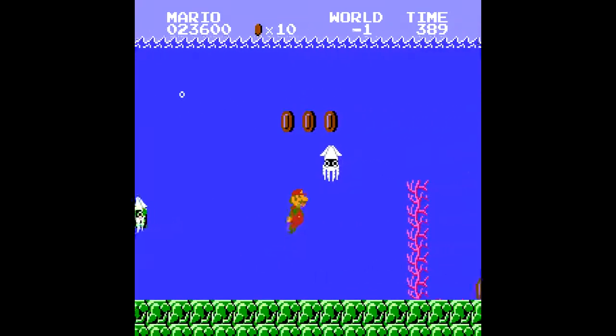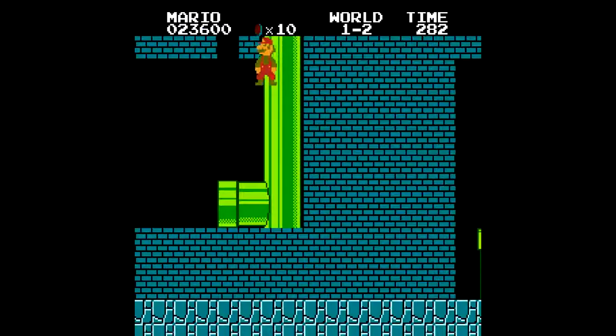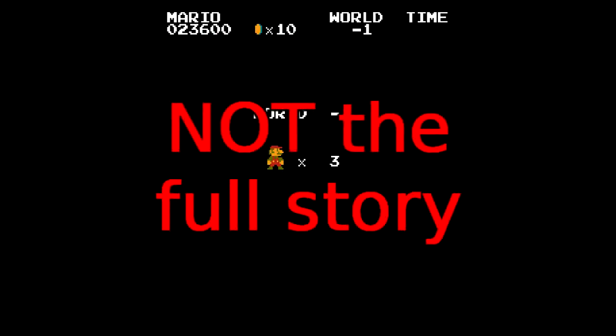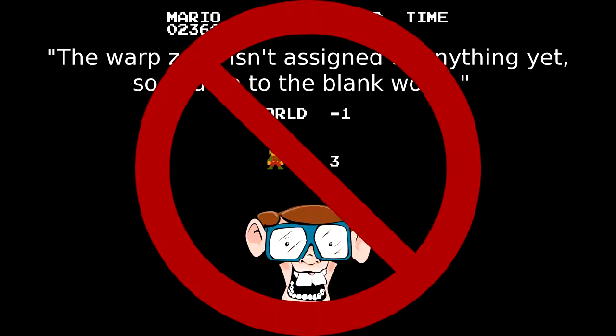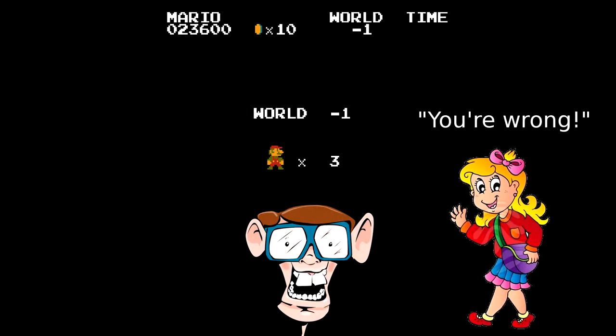Because this glitch is so famous, basically everyone has at least a basic grasp of what happens. You access the warp zone before you're supposed to, so the game doesn't load the right warp zone and you end up going to a glitch world. But this isn't the full story. Some sources will tell you it happens because there was no number on the screen assigned to the warp zone pipe at the time you used it. This actually isn't true, and no one with any technical knowledge would believe it. After this video, you will have the knowledge to prove them wrong.